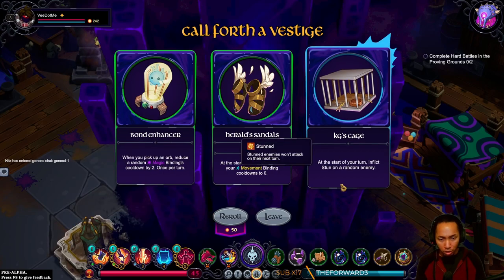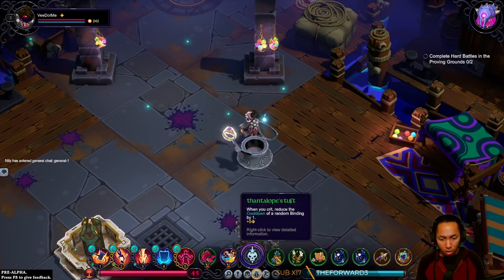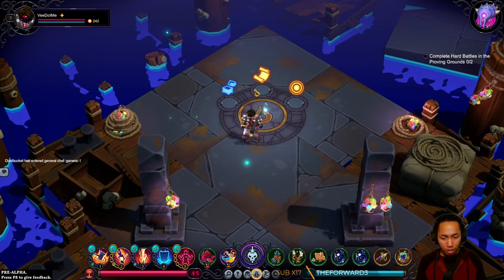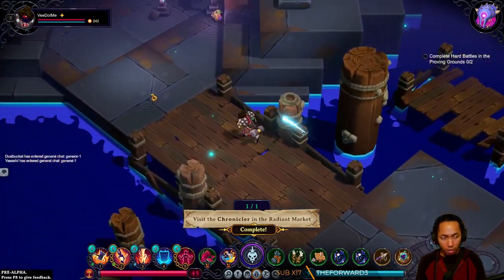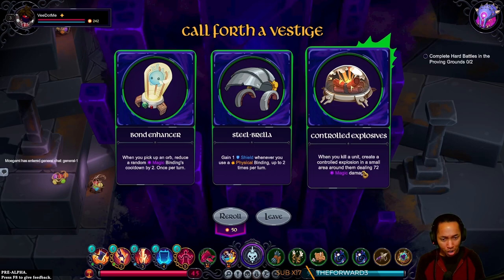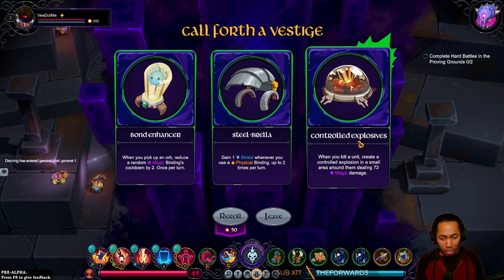When you pick up an orb, stun the nearest enemy — that seems interesting. At the start of each turn, reduce your movement binding cooldowns to zero — not that. Gain shield whenever you use a physical binding — kind of good. When you kill an enemy, create a controlled explosion — also good. Imagine you jump in with Comet and explode and then get the reset.